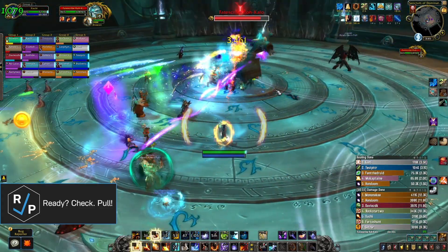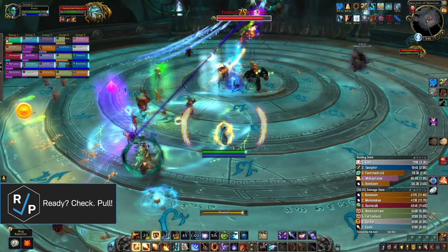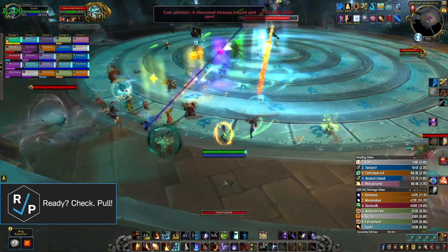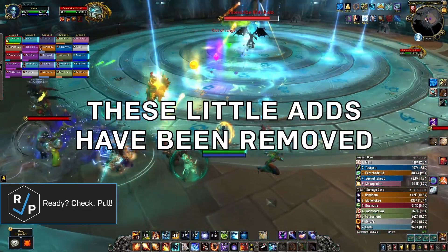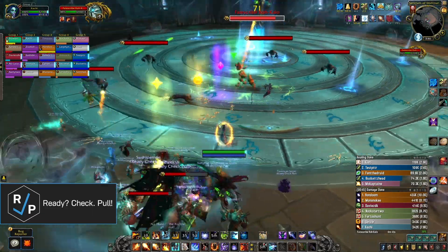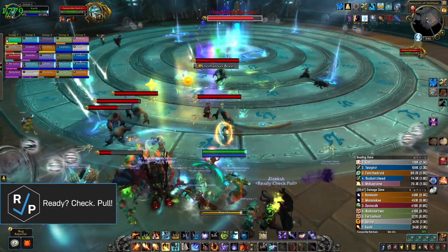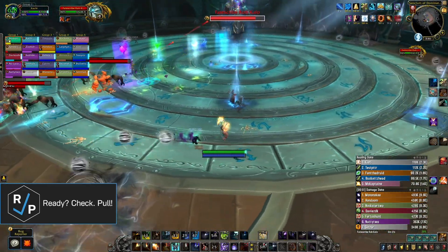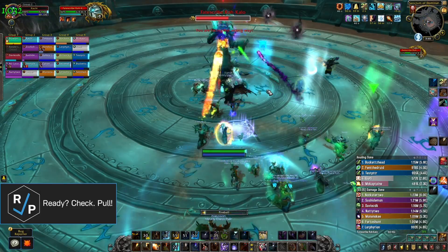When the boss gets to 70 or 40 percent health, he runs to the middle of the room, becomes basically immune to damage, and starts Phase 2 — the puzzle phase. This is where things get a little complicated, but the short story is the boss rotates the rings on the floor out of place, and you have to move them back into place before the time limit or else you wipe. And there's also adds.